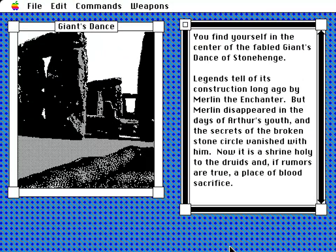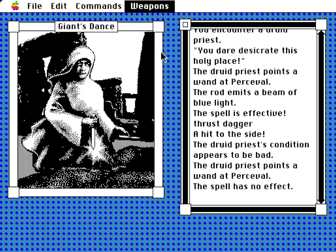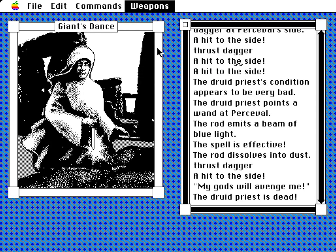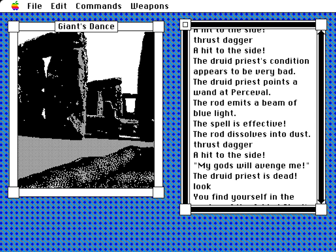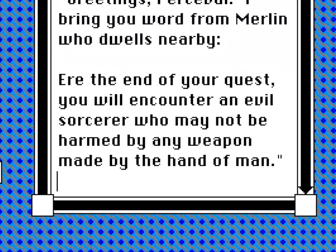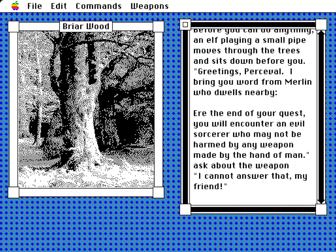I visited Stonehenge and was attacked by a mad druid for no particular reason. In line with genuine medieval medicine, I offered to let the madness out by thrusting the dagger into her — instead of recovering, she died, which I thought was a bit unappreciative. The mistake was rocketing through the durability of the dagger. Each weapon has a finite number of uses before it breaks, and it turns out this one had an important role to play later, as explained by a random elf I found in a wood: an evil sorcerer may not be harmed by any weapon made by the hand of man. With the dagger made by Guinevere, who is a lady, that was the only way to kill him — and I'd just wasted it on a useless high-as-a-kite cultist.